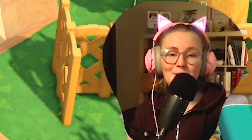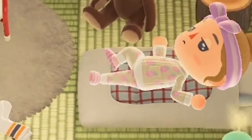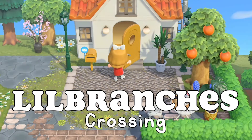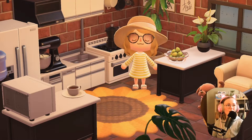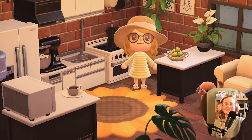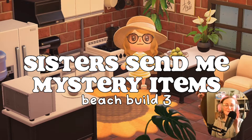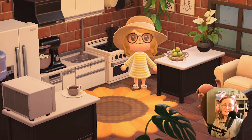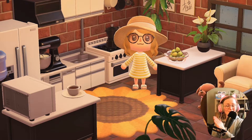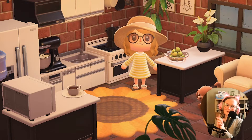Welcome back to another video. My name is Taia and this is Glennie. Today we're doing another sister design challenge — this is the last one out of three. I have three sisters and I designed three beaches. Without further ado, let's head straight into the video. I'll be opening up the items that my youngest sister sent me. She's seven years younger than me and her name in the game is Acorn.